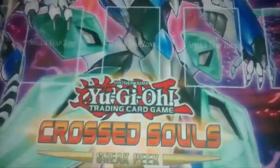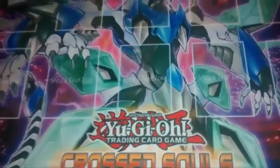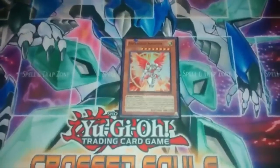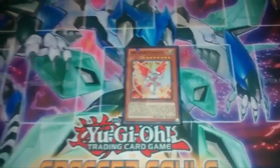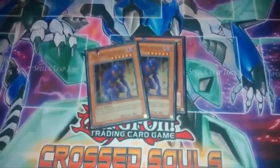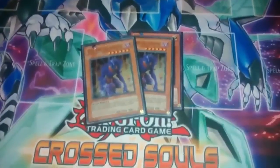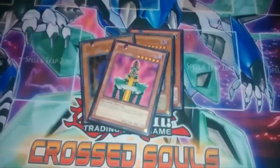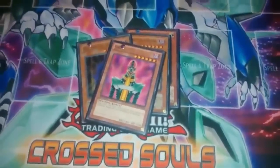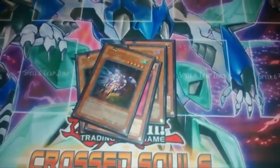Alright, that's it for the 44-card main deck. Now for the side deck. I got one Christia - because reasoning into that is Vanity's Emptiness on steroids with legs. Two End of Anubis to wreck Burning Abyss and Shaddolls since they love the graveyard, and it doesn't hurt my Infernoid summons at all because they're all inherent summons. One Jinzo just in case there's a trap-heavy deck, and one Spell Canceller for Nekroz and anything spell-card heavy reliant.